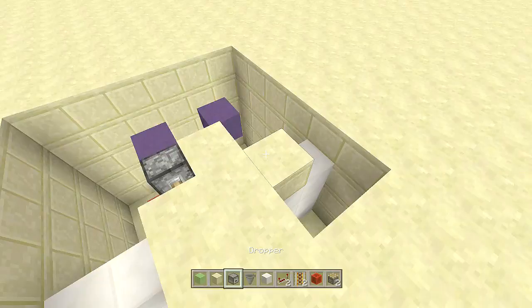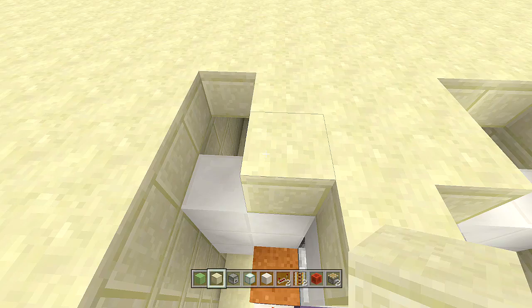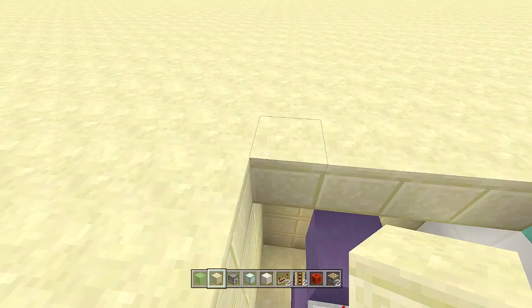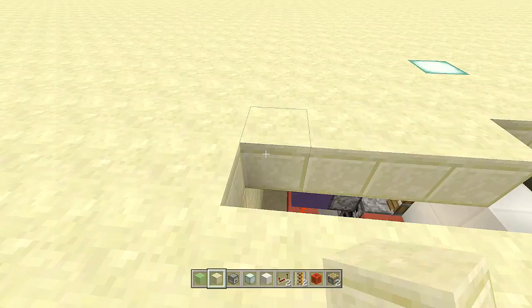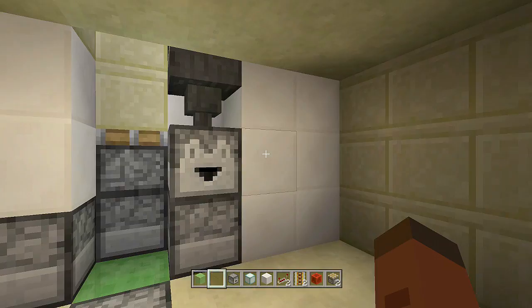Now clean up the top area as well. Here's the minecart — I'll place a sea lantern right here so I don't forget where it is. Fill in this entire area so it looks like absolutely nothing is there or out of place. Fill the whole area in, and now nothing is there. Throw your item at the block and it will open up the secret base — come down into it and do whatever you want.